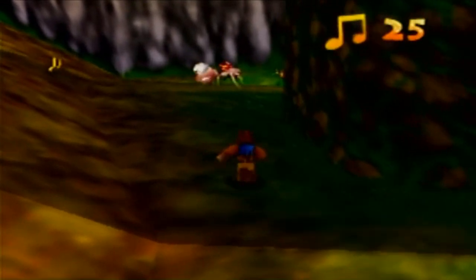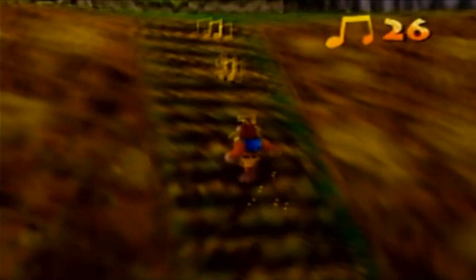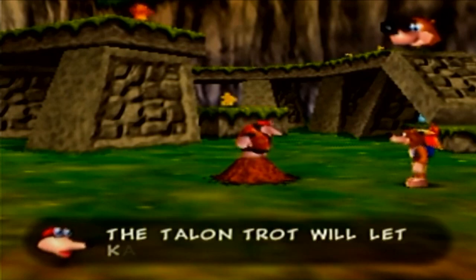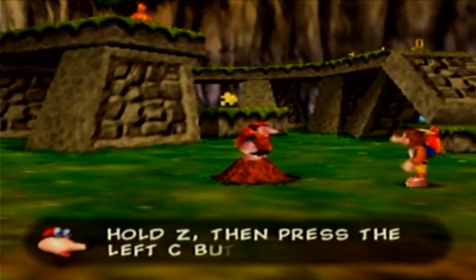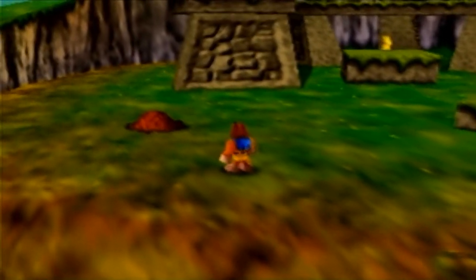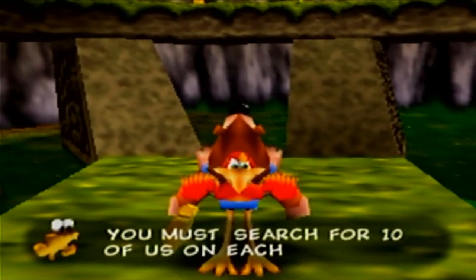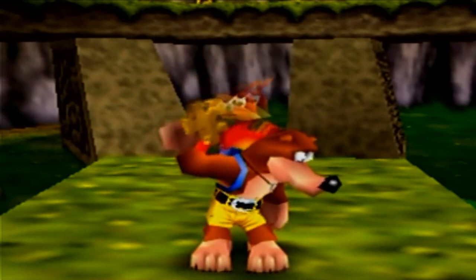Let's go up here; there are some more musical notes. These are termites — they're pretty easy to deal with. It's kind of weird that their eyes come apart along with their body. And here's Bottles! The Talon Trot will let Kazooie tackle steep slopes with ease. Hold Z, then press the left C button, and continue to hold Z while moving around with the control stick. This is a very useful move.